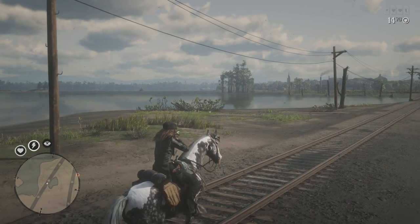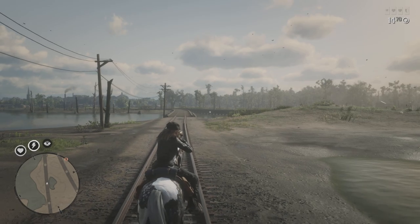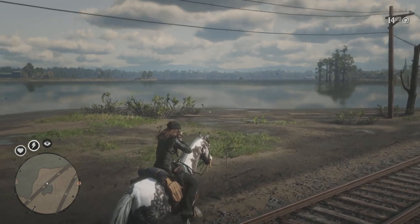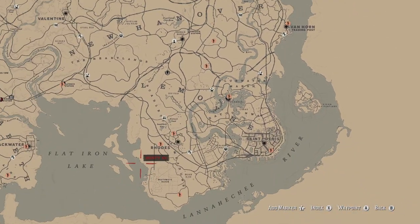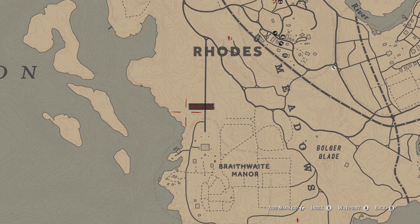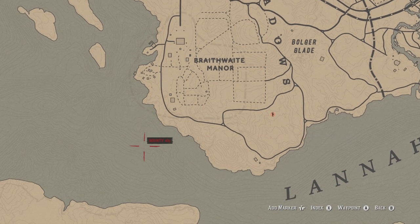I'm at the location where pelicans like to spawn, but there are some other online players just right over there, so it's kind of affecting the spawn. Typically right in this location there's either a white or brown pelican, which is great for exotic meat. There's also another good location down by Brightwaite Manor—along this coast and south of Brightwaite Manor there are a lot of birds that spawn, and typically some pelicans down there as well.